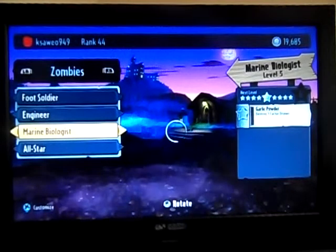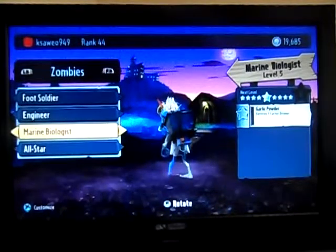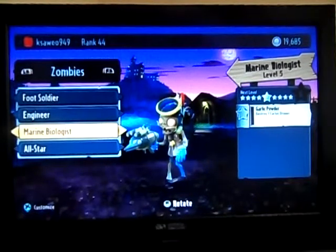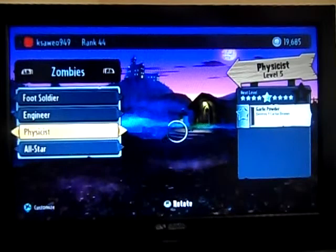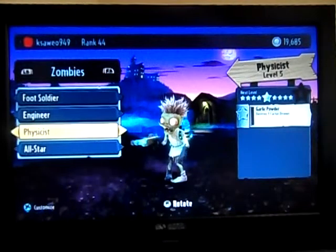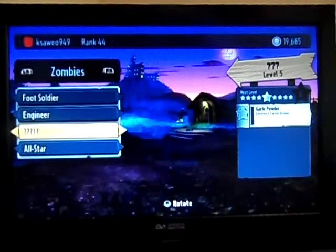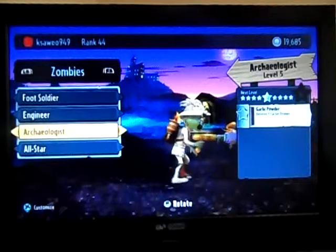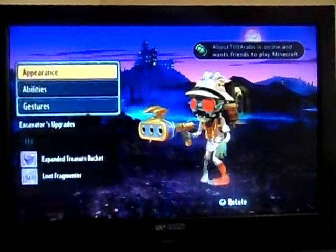The best character in the game is the guy with the dolphin gun — it seems funny but he's the best. He has like an aquarium on his back. Dr. Toxic is the second best Scientist. Physicist — not sure I'm saying it right — is medium. Astronaut is beast, really good. Archaeologist is good as well, quite good.